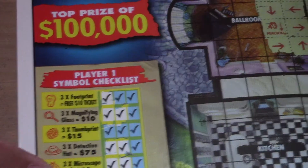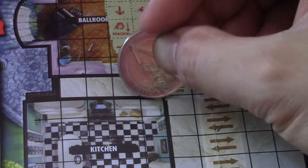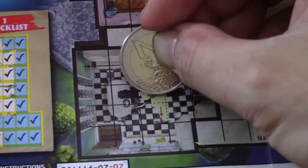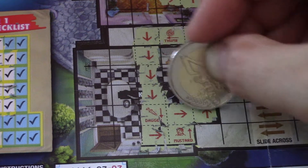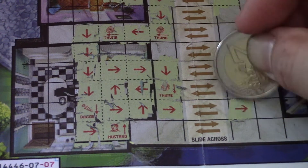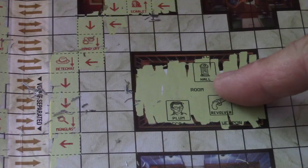One thumb, another thumb — maybe I can get $15. Dagger, muster — hey, three thumbs! So this is a win, I get $15 so far, nice. Hopefully I can get more than $15. We fall first, so I have this one. Only chance to get $50 if I don't get the haul.